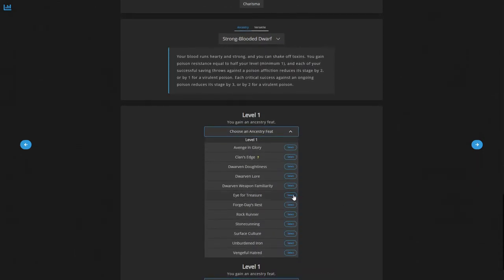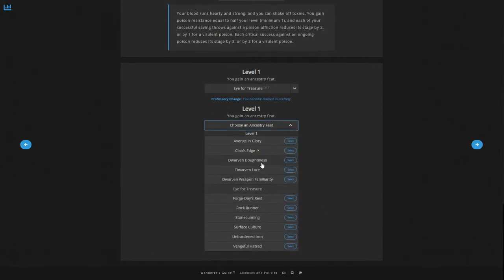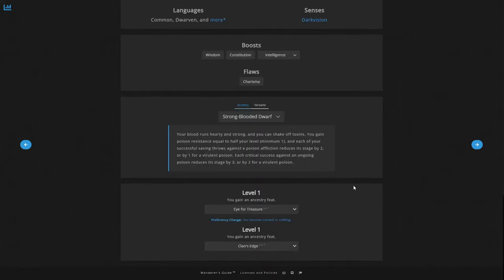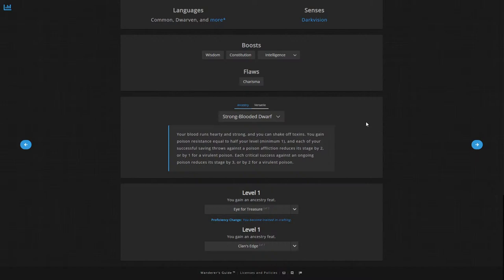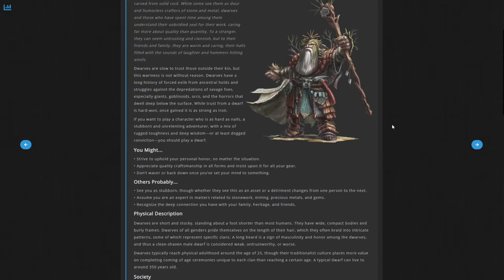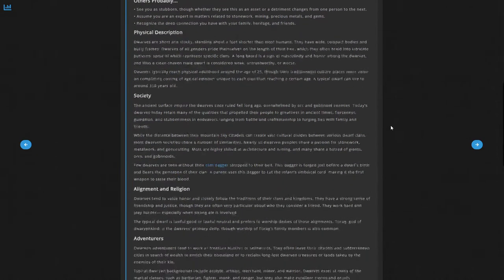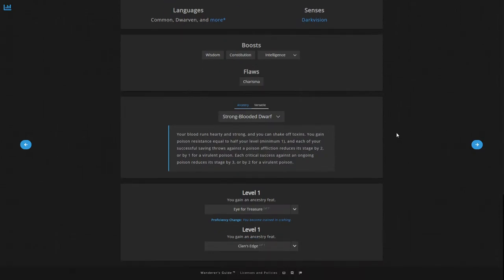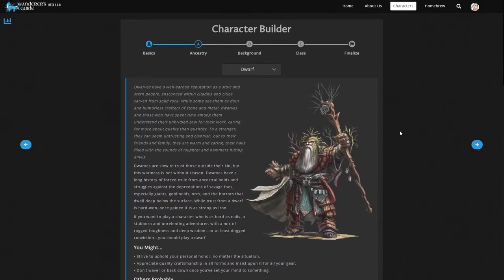Our first Ancestry feat is Eye for Treasure — giving a +1 on Recall Knowledge and the Crafter's Appraisal skill feat. The next feat we'll choose is Dwarven Weapon Familiarity. For background, we'll use Field Medic, which gives Battlefield Medicine and Warfare Lore. The character's backstory: he grew up working in his father's forge, developing a great eye for crafting. He noticed that whenever disease hit the area, most dwarfs got sick, but him and his family rarely did.